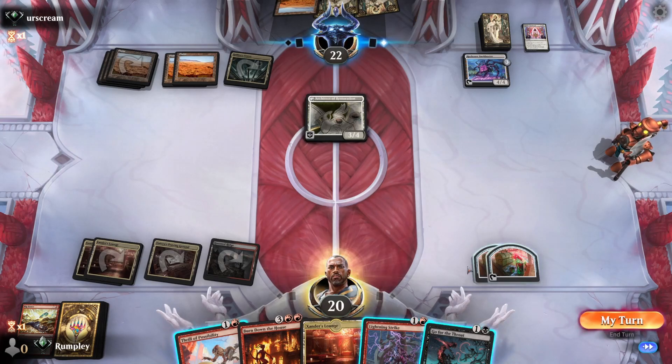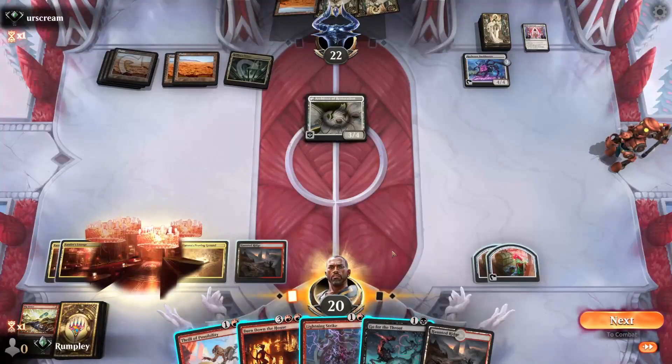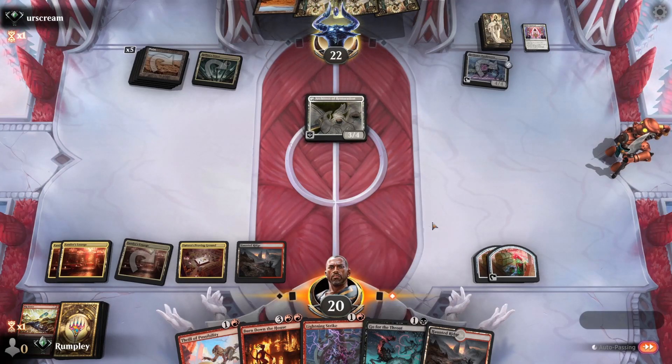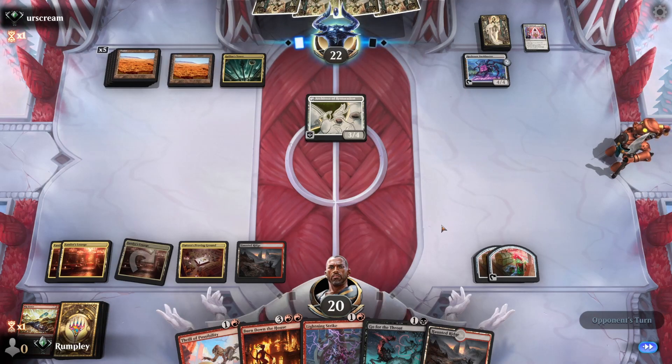We definitely need to find a Bombardment to have a chance, and then they can't have a Leyline after we drop it. We'll need immediate value off it. If they play out creatures, Burn Down the House might help. The Queen's Tower is likely just being played as a cycle land, or it could be a Plains for Lay Down Arms, which are certainly in their deck. Opponent attacks with the Bank Buster.